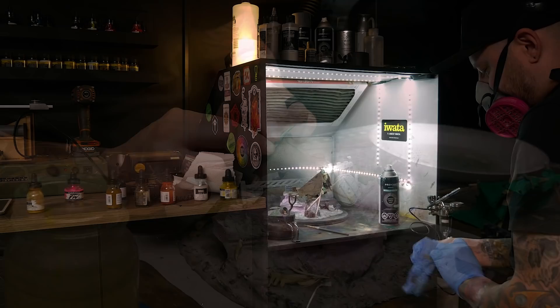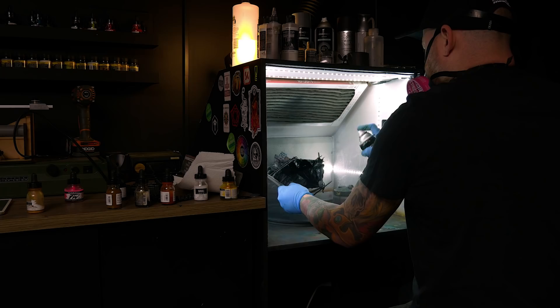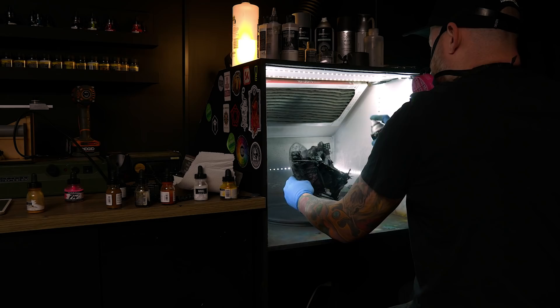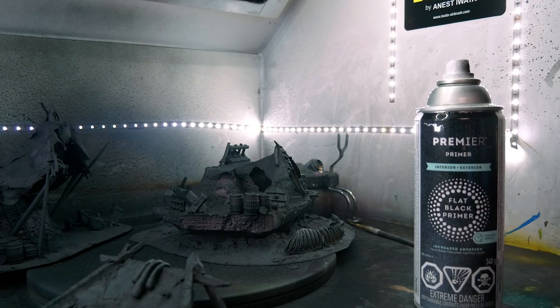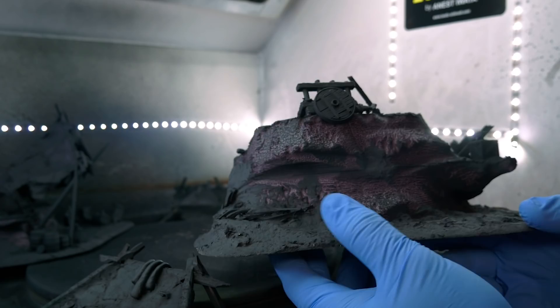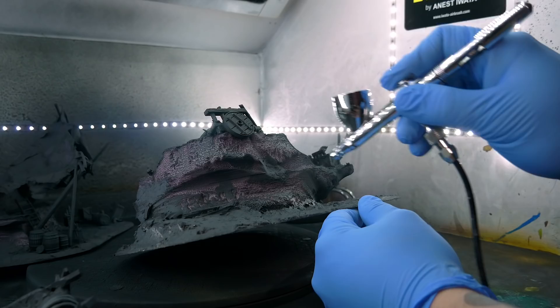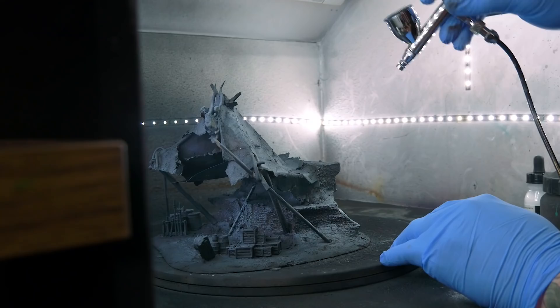I primed these with my favorite rattle can primer, and I'm a big advocate for using spray paint on foam as long as you're cautious. Unfortunately two things worked against me here: it was raining outside so I had to spray inside my spray booth, which meant I couldn't get the same distance I normally would. The bigger problem was that my cans were basically empty, which meant closer spraying and more solvent. This caused a tiny bit of melting, and I didn't have enough spray paint to finish. That's why when you take the risk of spray painting foam, what really matters is that it's something that won't be critical if it melts a tiny bit. So I finished the black off with some airbrush primer.